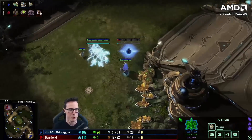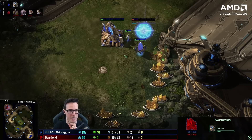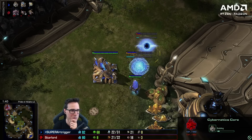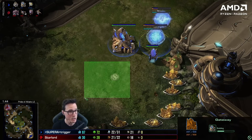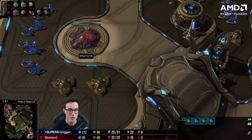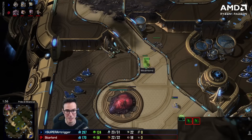Trigger's opening with a really curious build order — he's actually going two gates over there in front of the gold base. So he's going two gates, Cybercore, into a nexus. He puts the Cybercore up there — it's like a semi-proxy. He's going to shove adepts at me and take a gold base secured behind it, then wall off, probably with a twilight council and another gateway. The gold base build is really powerful on this map, but I've already parked my second overlord over here, so I'll find that very shortly.